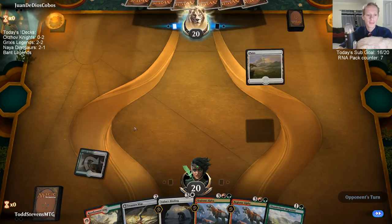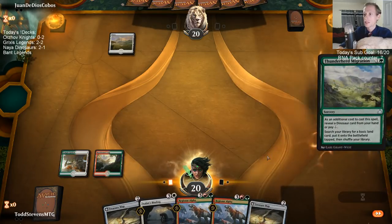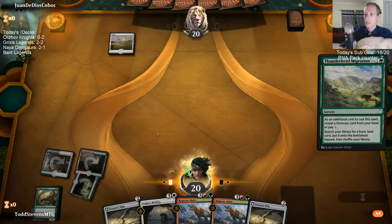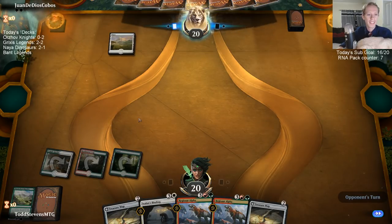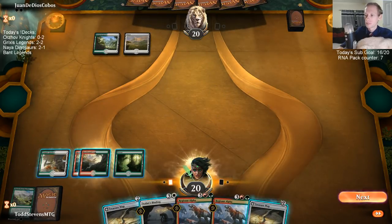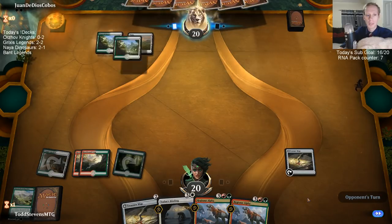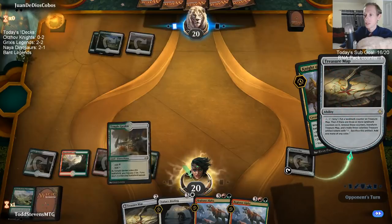Hey Noritis! Alright, Migration — get another land in here. Doing good color-wise, just get another green source. Thanks Joe, I really like the Naya Legends deck too — we're playing that one tomorrow for sure. And I'm gonna start Scrying with this Treasure Map over playing the other Treasure Map. Keeping the land.